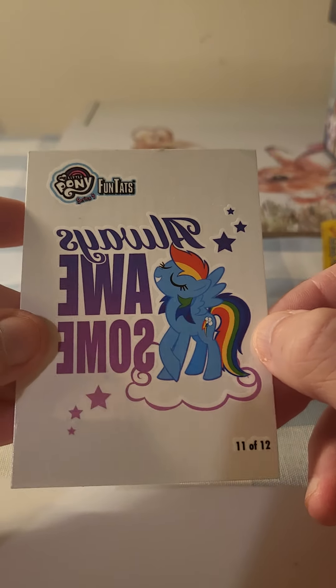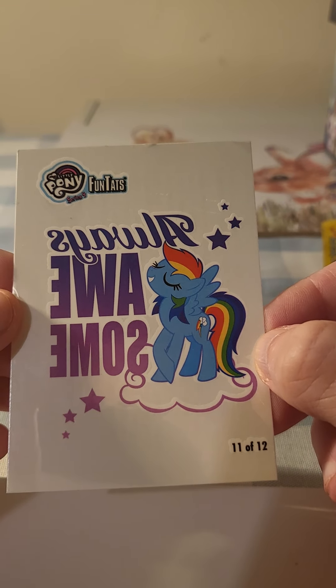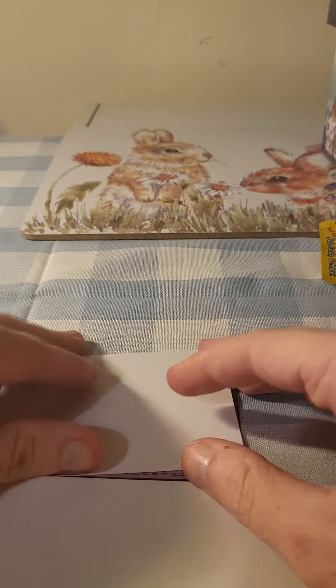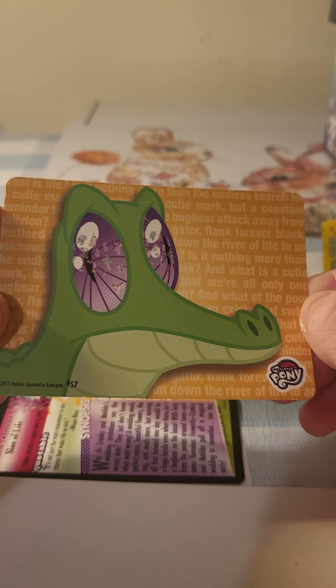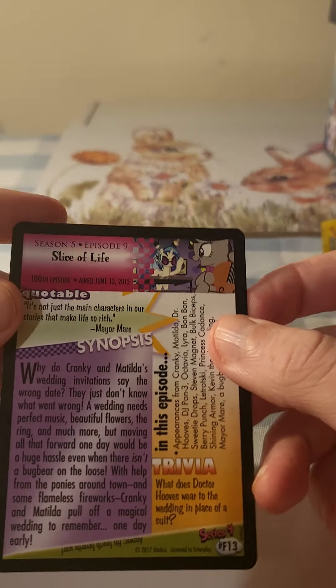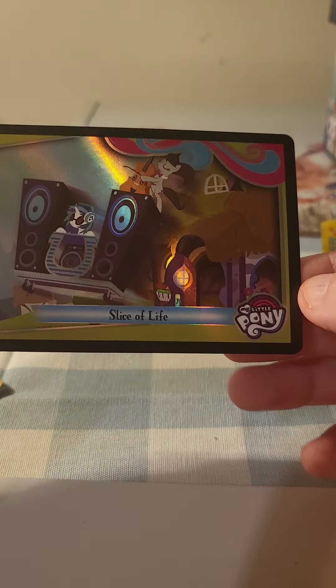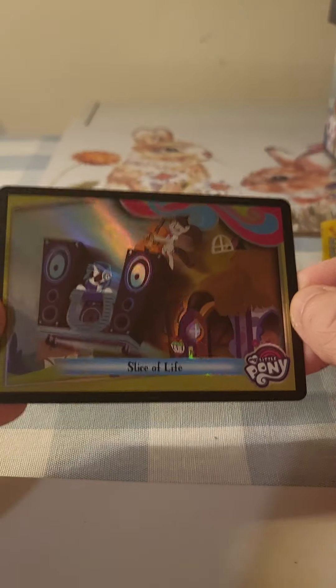We've got a tattoo here, I think, or a sticker — not sure which one. It says 'be good,' maybe upside down — it says 11 of 12. We've got a crocodile or an alligator — pretty cool, I like the eyes on that, it's a pretty cool design. And then I think we've got a last card here — Slice of Life. It's a shiny one! Don't know how much this is worth or if it's worth anything, but it looks pretty cool with a bit of shine to it.